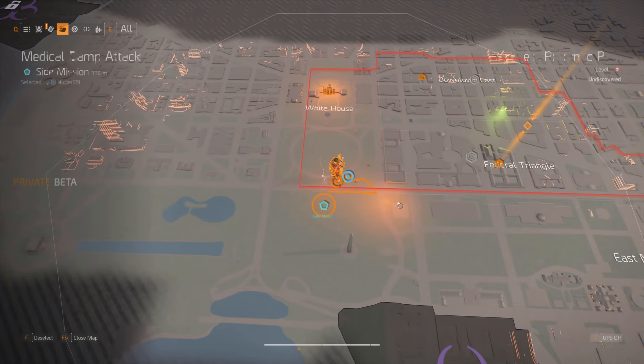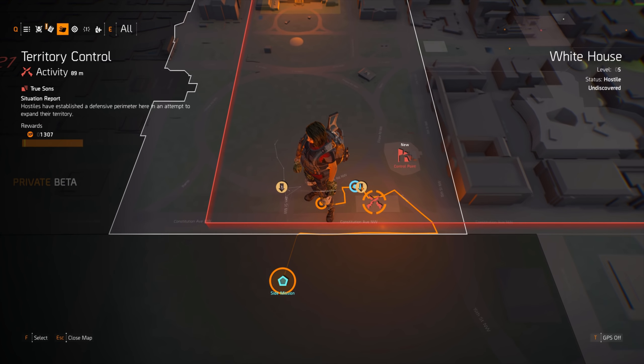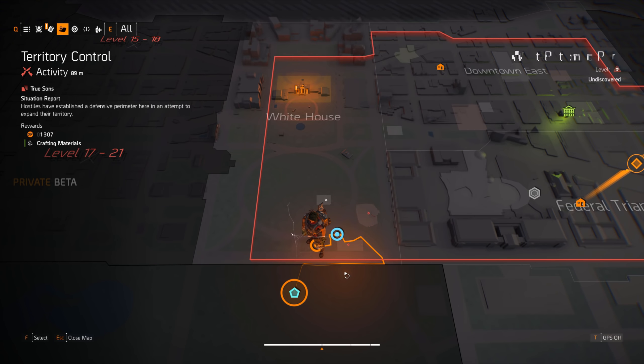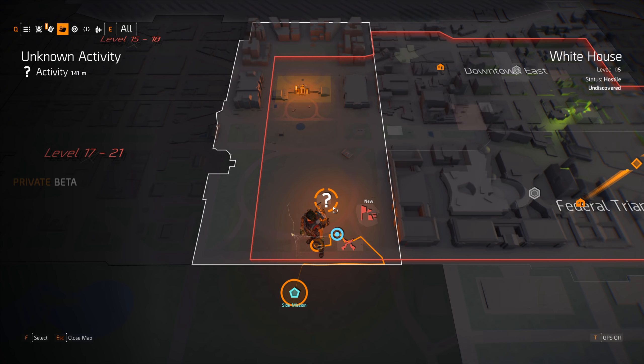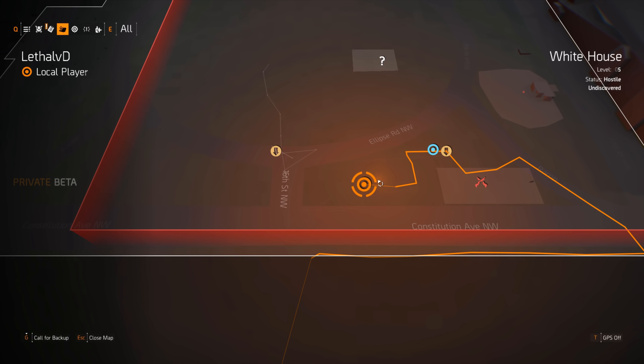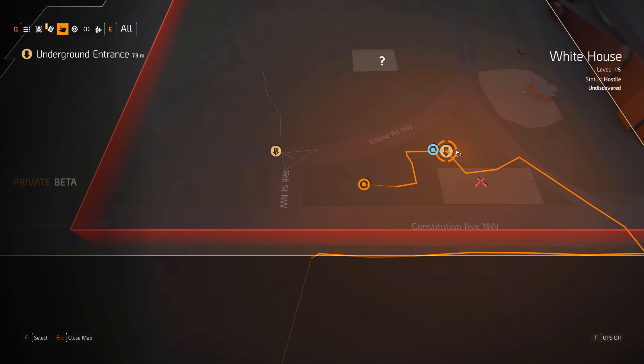Is this on the map even? It's not even on the map. It doesn't show underground. It's a small circle, like a small dot, and if you hover over it, it becomes bigger. Yeah, underground entrance — there's two.